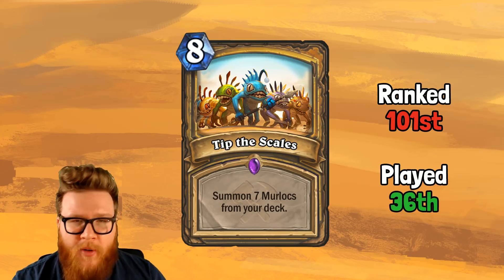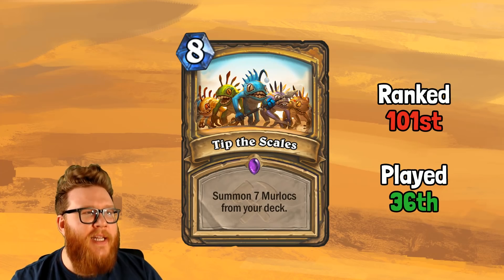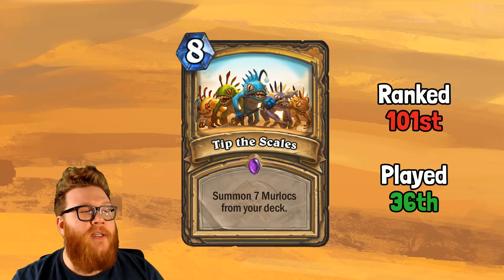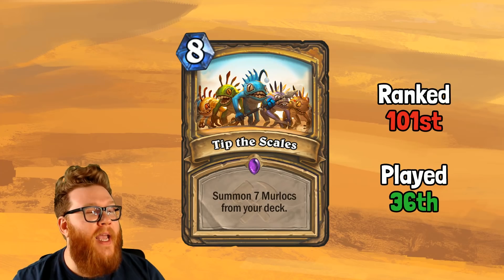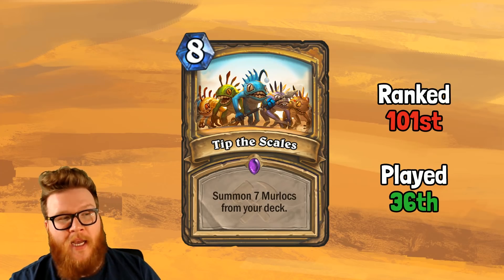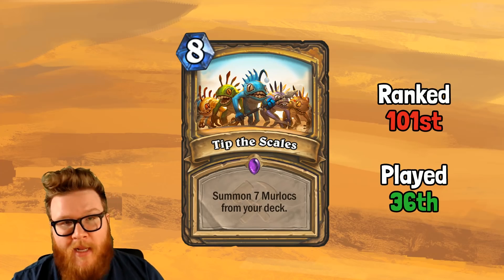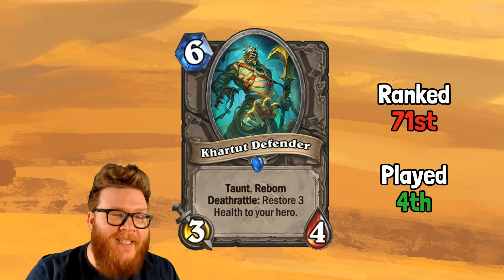Backup plans like Zephrys and Chef Nomi even help support that game plan as well. I thought you'd run out of gas in a Murloc deck to anything with a couple of board clears, but it turns out you don't. Tip the Scales and Murloc Paladin are honestly really good, and it would not be possible without this card and Prismatic Lens — far exceeded both mine and community expectations.